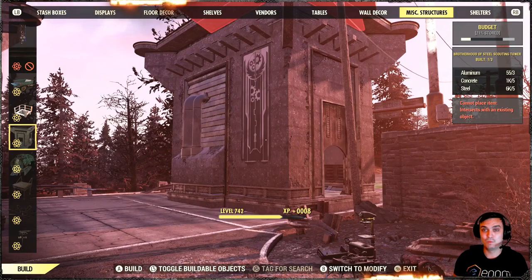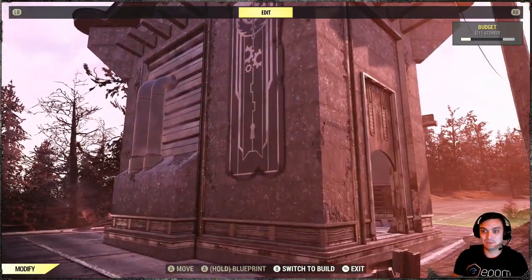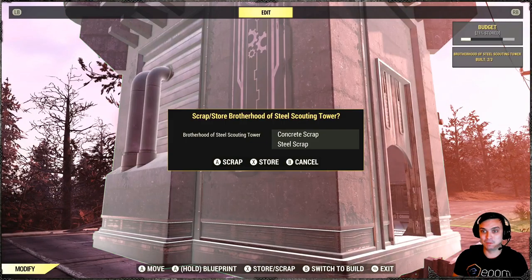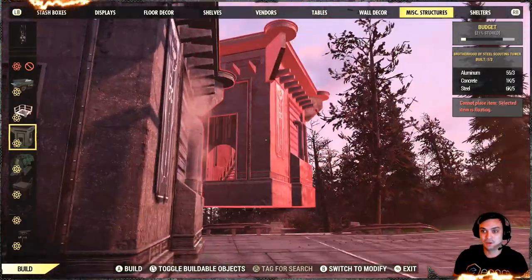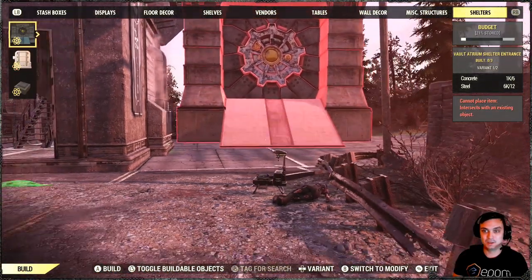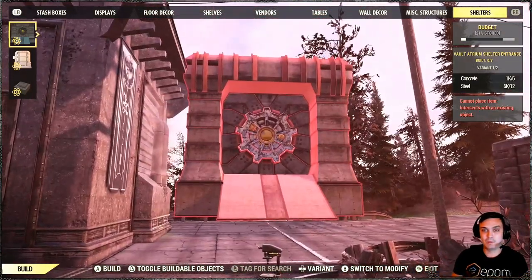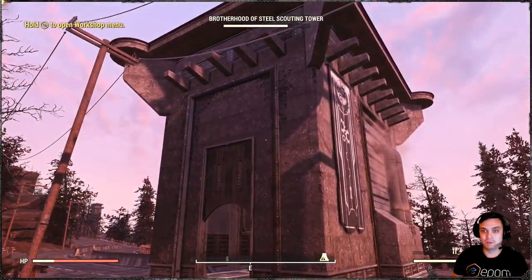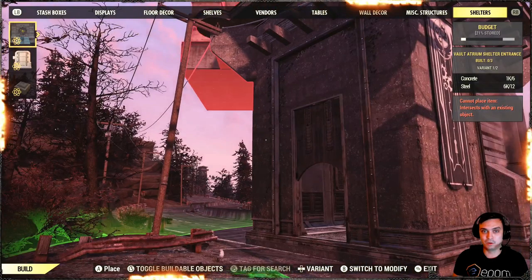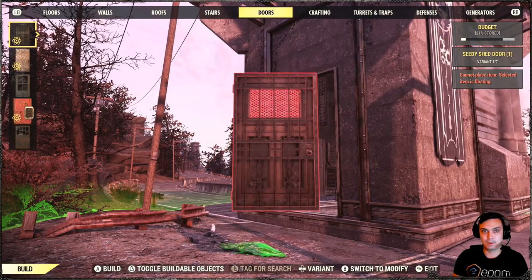Boom — that's a lot of budget. But luckily we have shelters now, so we can make something outside as an intro and then build something else inside. Like I was thinking of building a big vault, but I'll look for another location. This is the building, and there is a door included. If you go to the doors section and scroll all the way down, you'll get the door. You don't need to power it up.